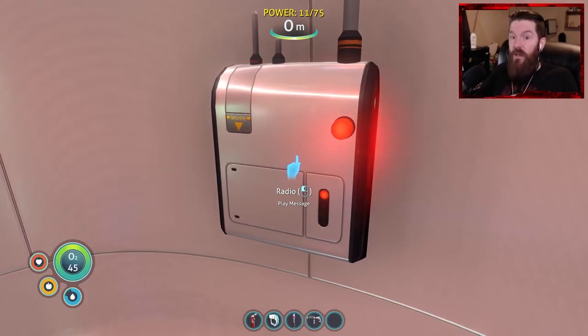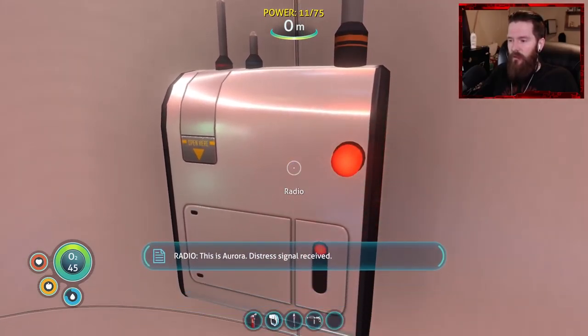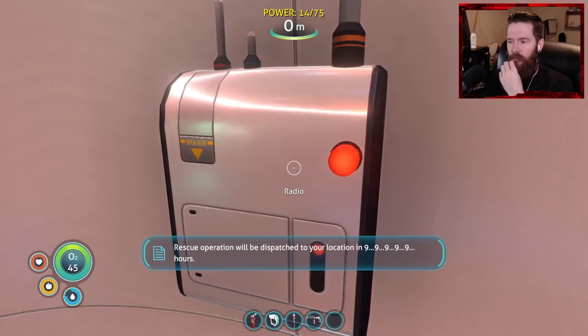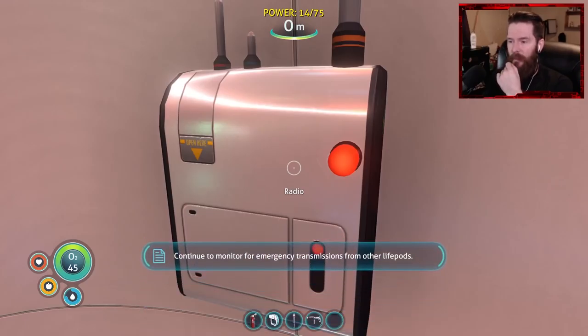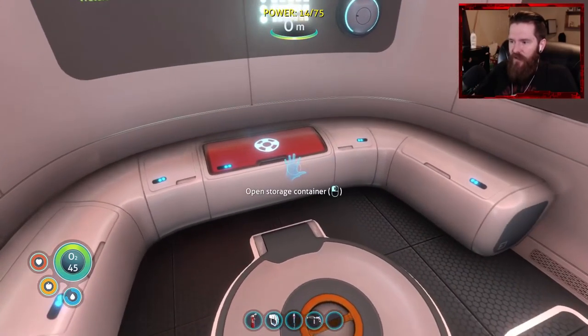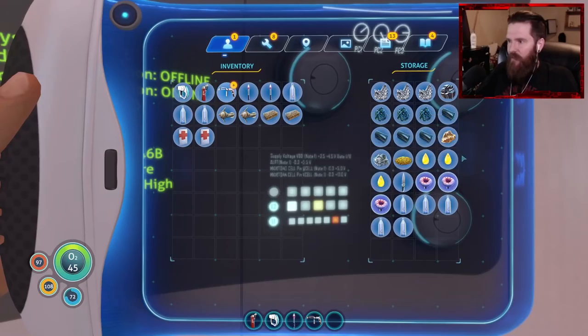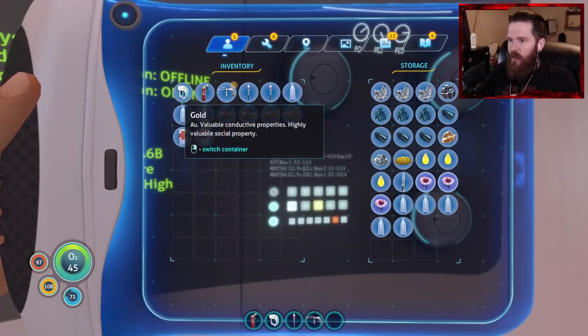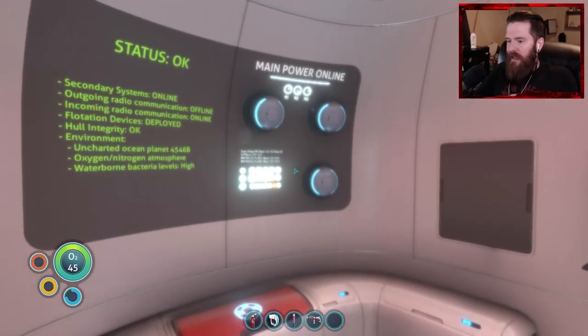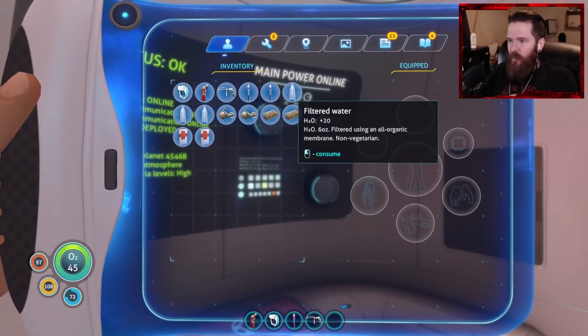And there's a message. A lot of hours — continue to monitor for emergency transmissions from other life pods. Alright, thanks for doing that — I appreciate that you're continuing to monitor emergency transmissions. We don't have any copper right now so we can't actually make the flashlight, but we do know where we can get some. It's light outside — I've got some fish, I've got some water, should be good to go.